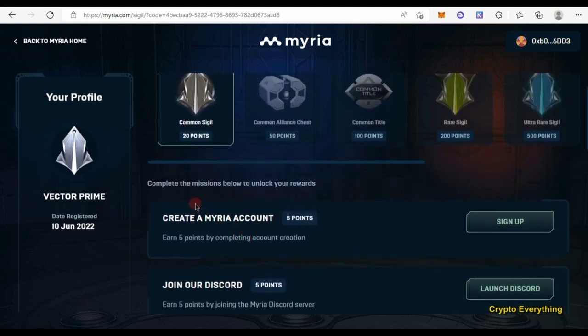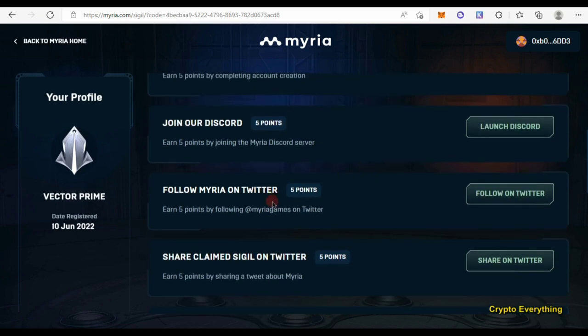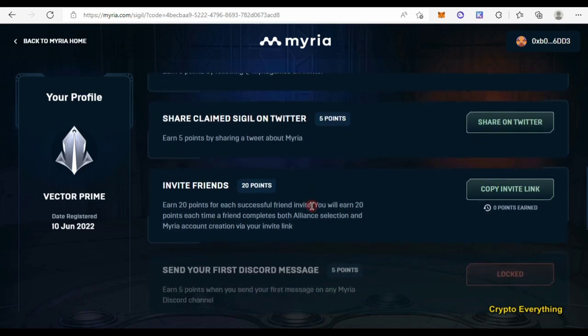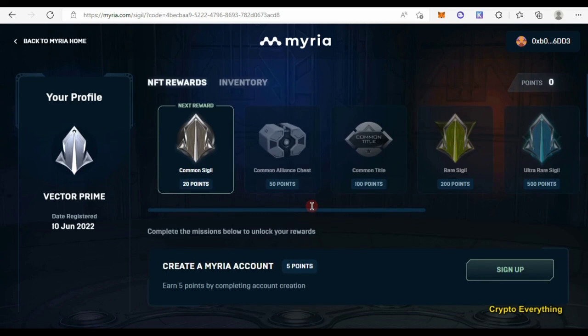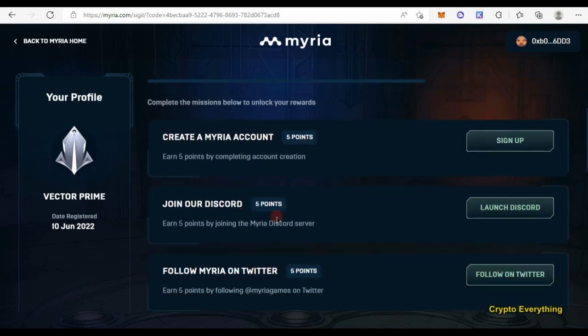These are ways to actually get more points. Complete the missions below to unlock your rewards. First of all you have to create a Mirror account, join the Discord, follow on Twitter, share and claim on Twitter, and invite friends for 20 points each, and send your first Discord message. To unlock the first common reward you need to get up to 20 points — that's five points each across four tasks.